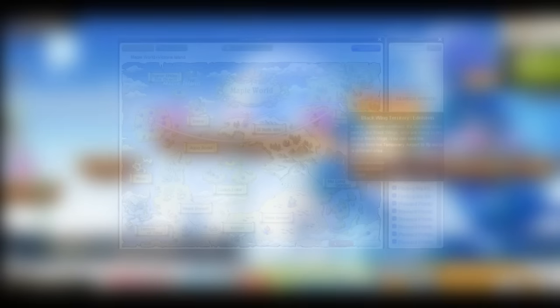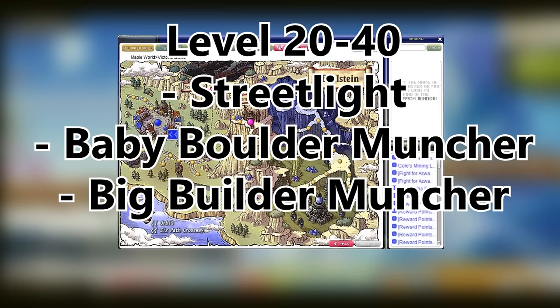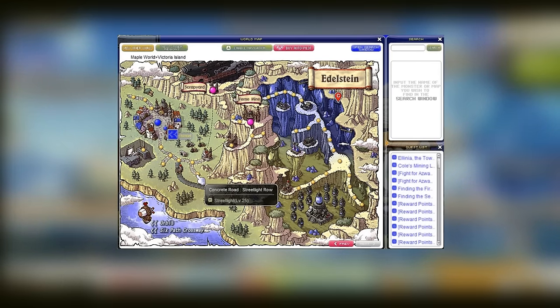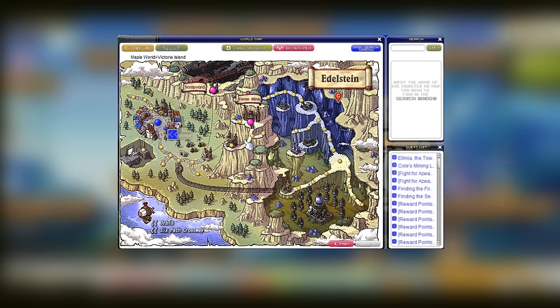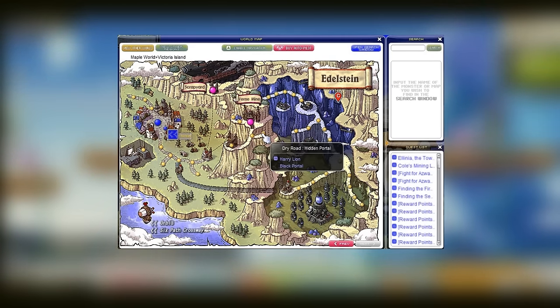Another alternative from level 20 to 40 are the streetlights, baby boulder munchers, and big boulder munchers. I recommend streetlights from 20 to 25, baby boulder munchers from 25 to 30, and big boulder munchers from 30 to 40. The streetlights you can find right here, and the boulder munchers are right to your left.